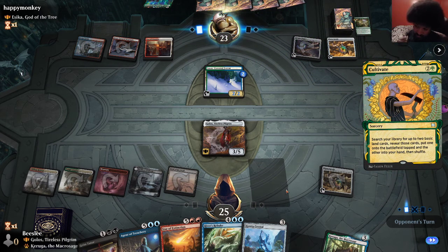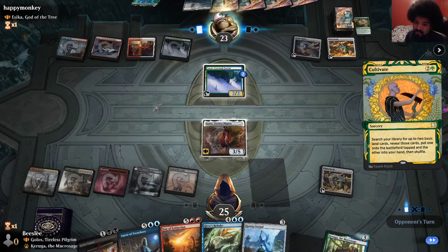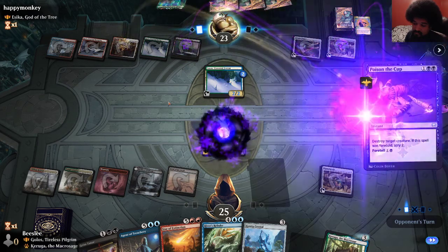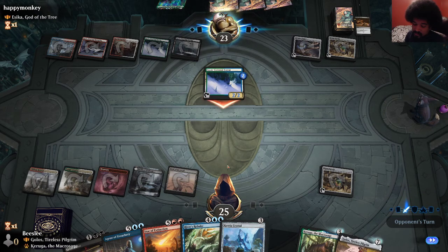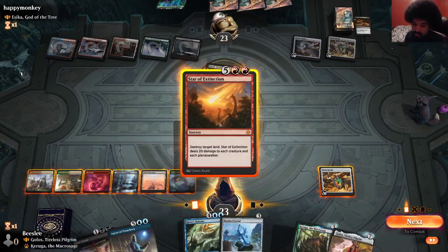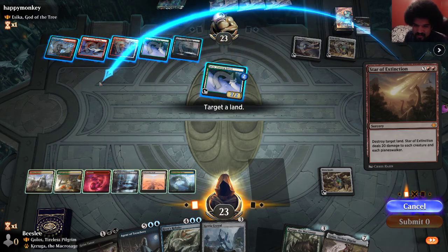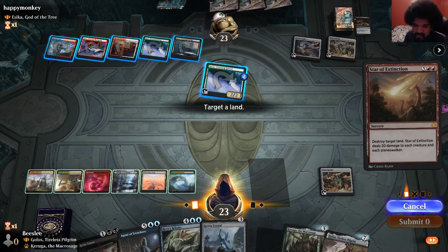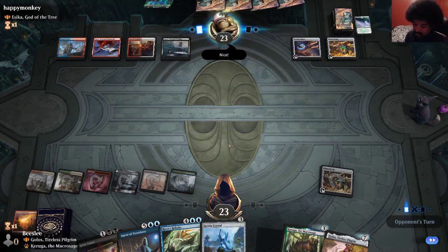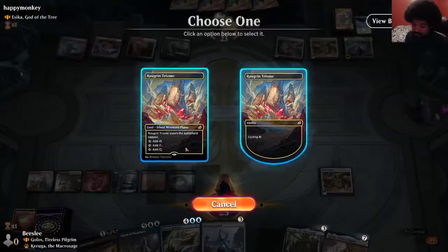They actually do not go for Esika, which I kind of disagree with. But it makes Star of Extinction a little bit worse now because if I cast it, they can still cast the bridge. I also need an untapped land for it anyway. So here I will blow up their stuff. I could hit this because it's both green, or hit that for both blue — doesn't really matter. Just blowing up two lands seems nice. The opponent's getting excited, and then if they play their commander we can just win by stealing it with Agent of Treachery. And they scoop.